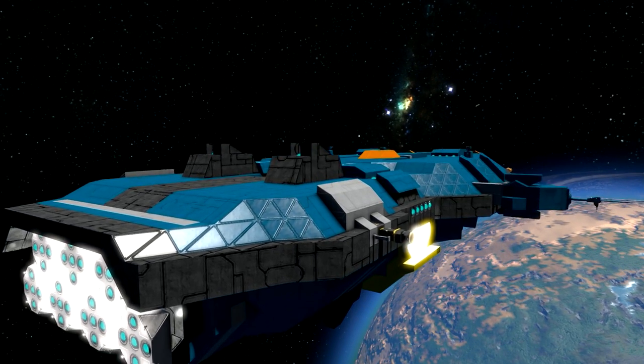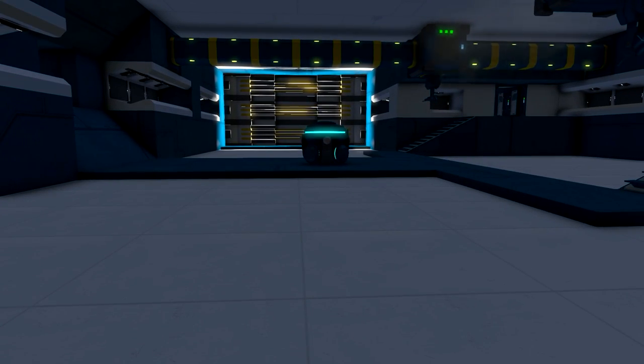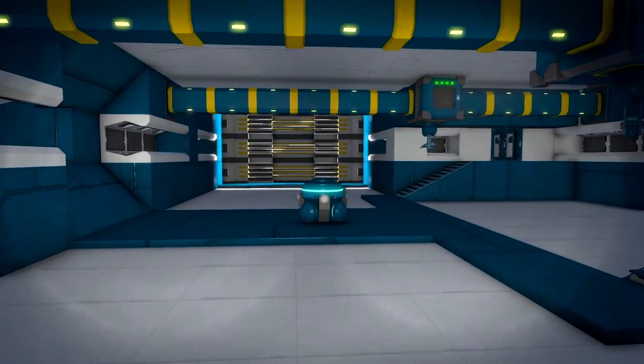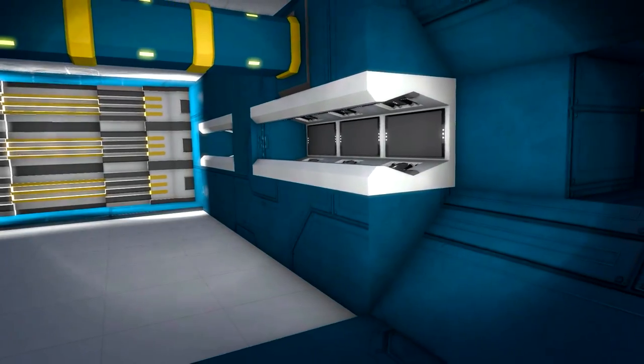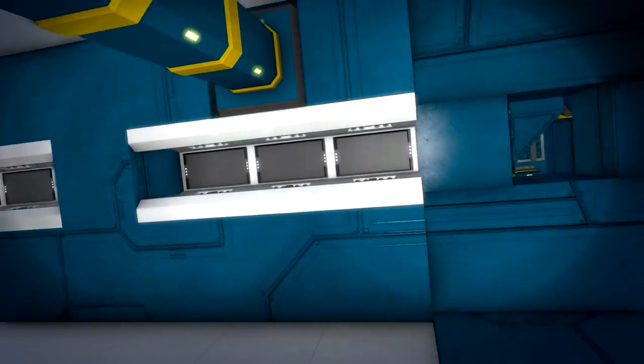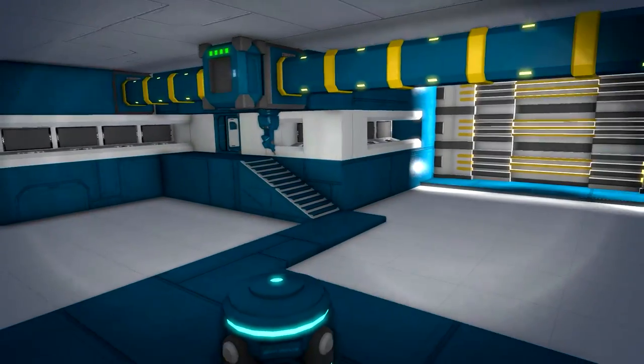Now I'm going to show you the inside of the ship. Here is just a massive hangar. I'm going to turn my lights off because there are no lights installed yet — maybe there will come some, I don't know. Here we have what looks like beds, but I don't think it is. But it does look fine.